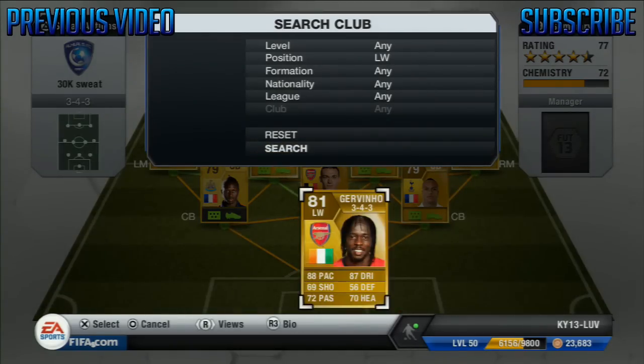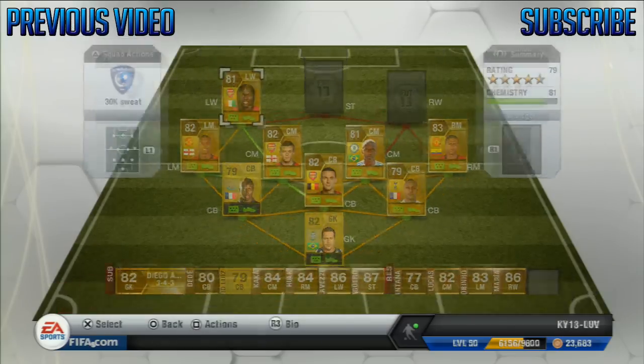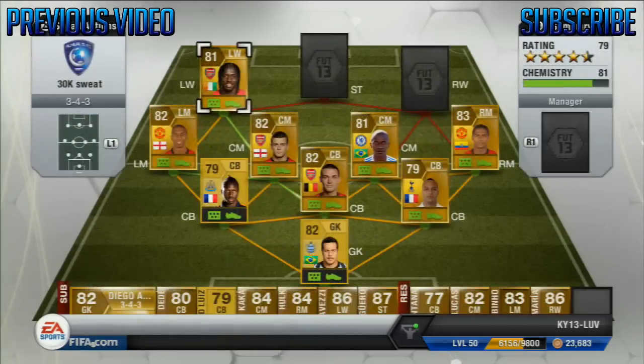On the left wing we have Giovani. This guy has a medium-high work rate — I think it's actually a low defensive work rate — so he always stays up the pitch with a high attacking work rate. Four star skills, great, and right foot. He's got 88 pace, 87 dribbling. That's 69 shooting, which seems a bit underpowered.